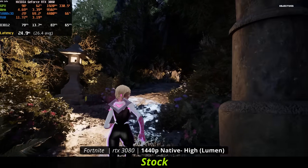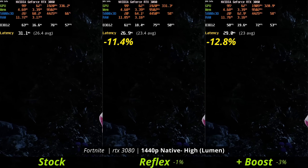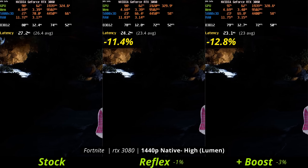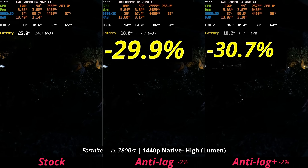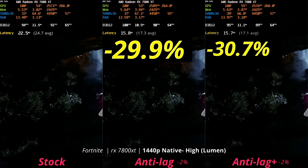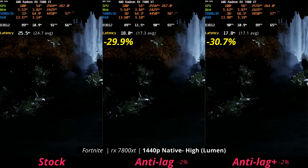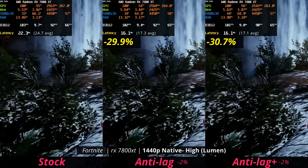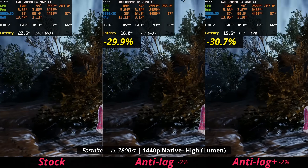Moving on to Fortnite, NVIDIA's Reflex got a minus 11% reduction, and minus 13% with Boost — which isn't all that impressive in the grand scheme of things. On the other hand, AMD's Anti-Lag Plus got huge reductions in this game: minus 30% on the application latency, with FPS performance remaining really solid. Unfortunately, I wasn't able to get AMD's overlay working in this game, so I can't compare system latencies from both companies directly — but pretty impressive results.